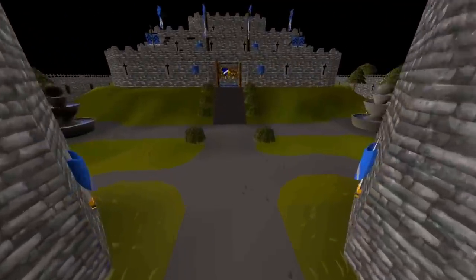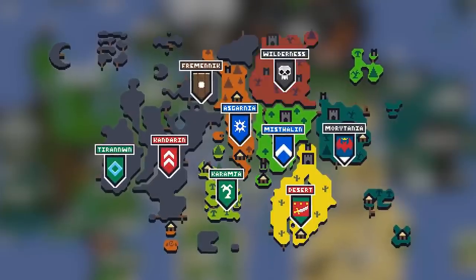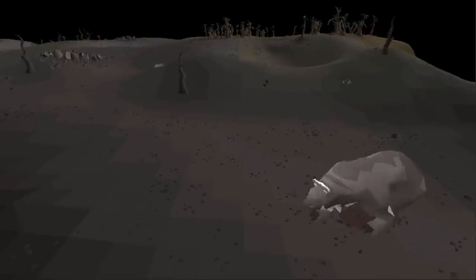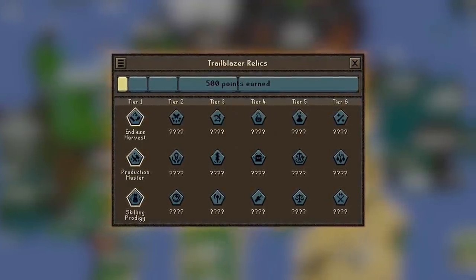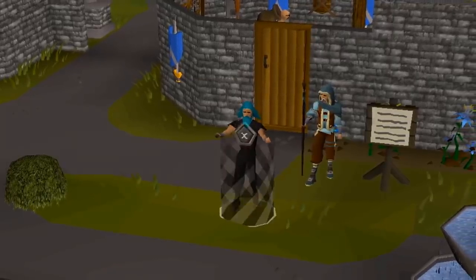This is a brand new game mode where you unlock new areas and relics after completing tasks in-game. For the next couple of weeks I will be playing this game mode non-stop with one focus in mind: unlock the wilderness and kill players using the new relics. According to Jmods, there may be one or two relics which may be very overpowered in PvP situations.